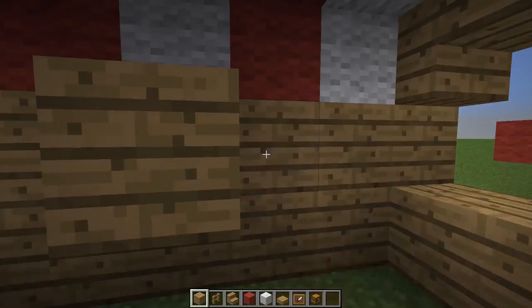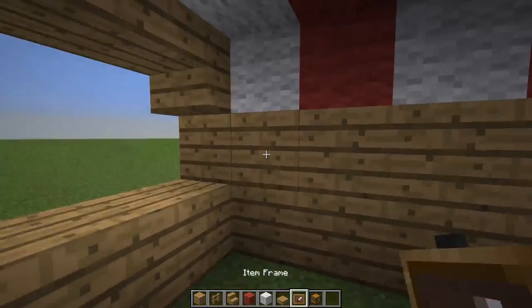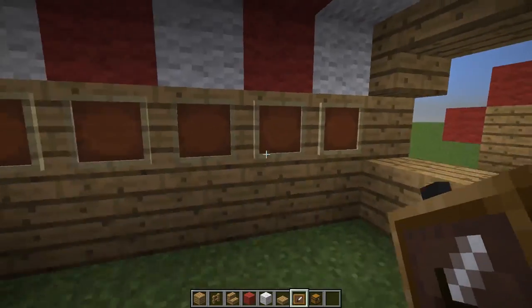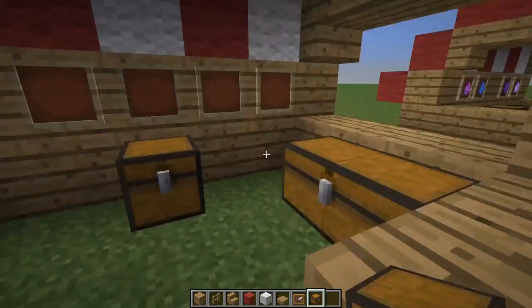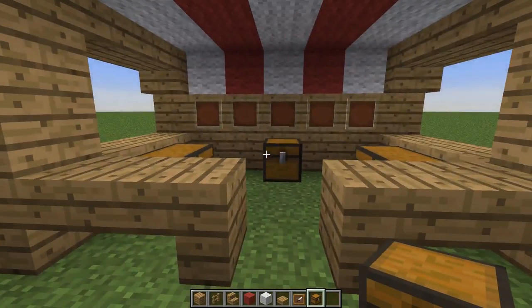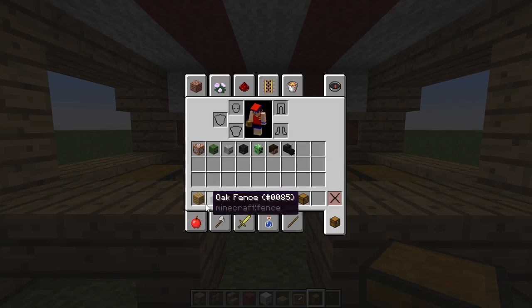Now you're going to add some wood planks onto the back wall to kind of fill that in, and your item frames — I'm going to do five this time — and a chest, or however many chests you need to accommodate whatever you will be trading here.